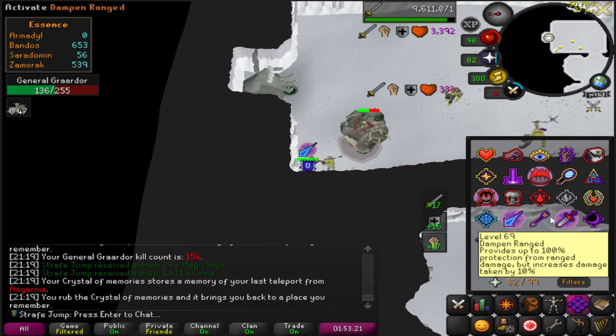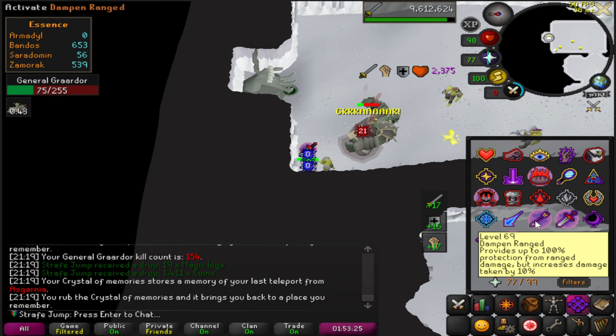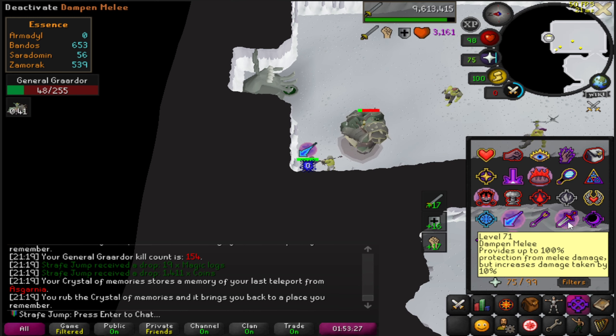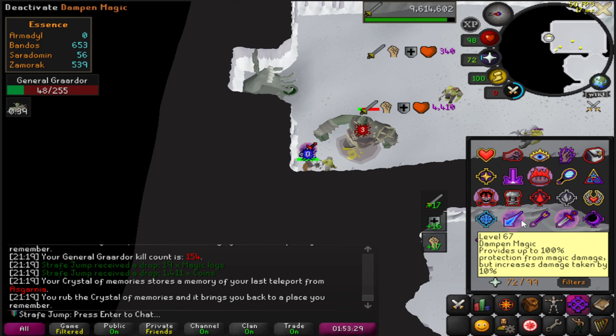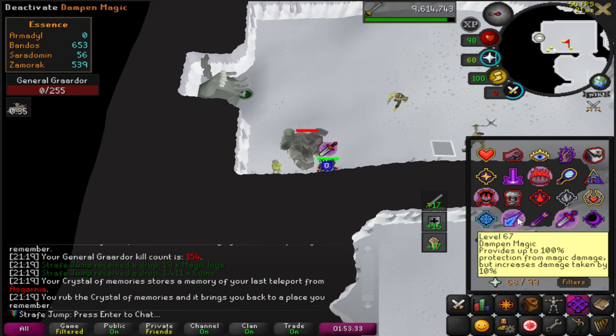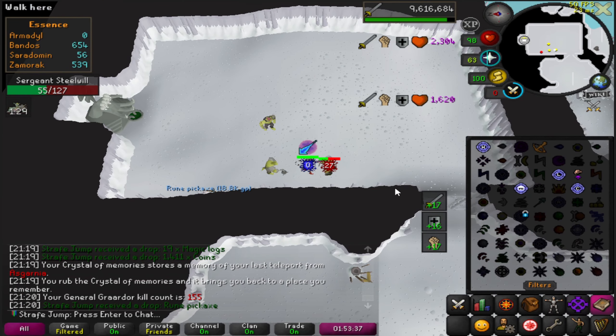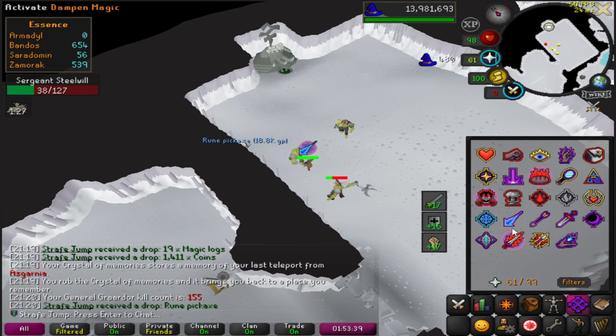I'm going to show you an extremely easy way to consistently off-tick and flick the minions at Grardor, and that might sound advanced, but I promise it's really simple with this setup. By the end of the video, you're going to be able to flex hard on all your magic relic friends and become a true melee giga chad that just has to put in a little bit more work. So let's get started.